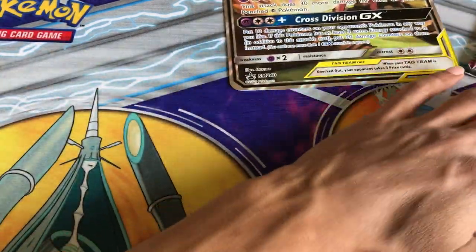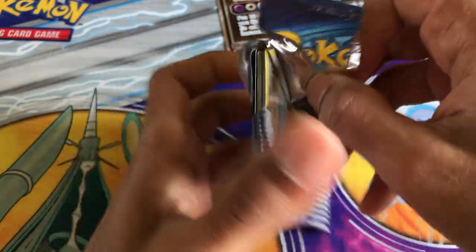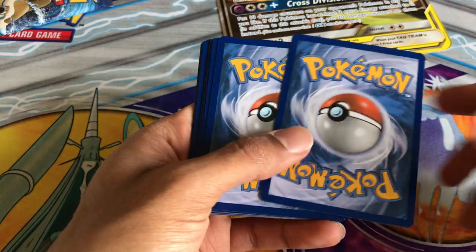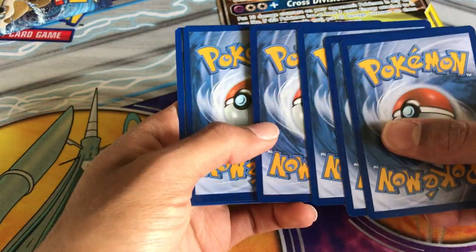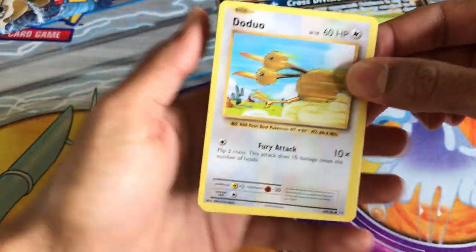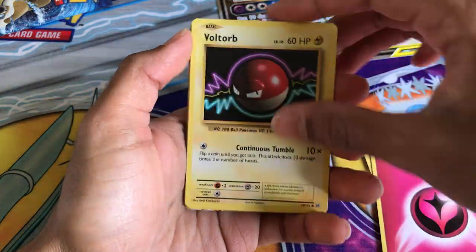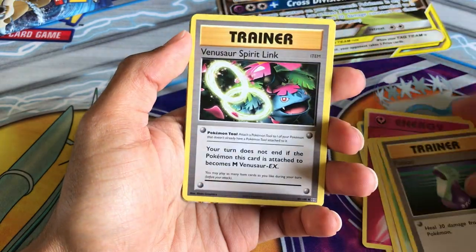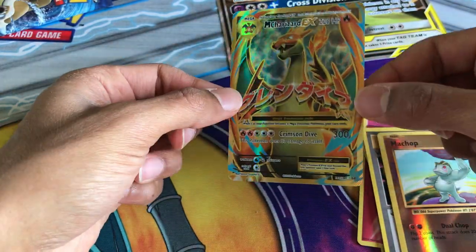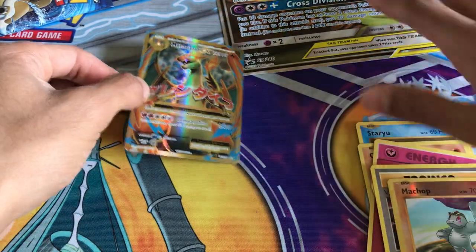I'll open oldest to newest, starting with Evolutions, which was like a reprint of the first set. First we have Doduo, Staryu, Onix, Energy, Voltorb, Kakuna, Potion, Venusaur Spirit Link. And the first rare card is a Mega Charizard EX Y version full art — pretty good start to the box.